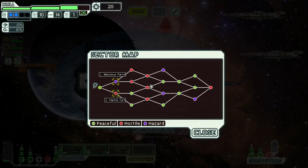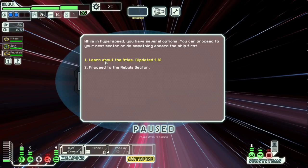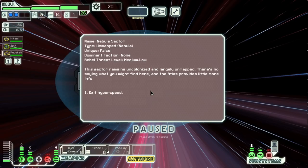What are we looking at here? Nebulous parts or a Mantis Turf. Mantis Turf, huh? Well, we have the scanner, so let's go to the nebulous parts — sounds more interesting. Okay, while in hyperspeed you have several options — proceed to your next sector or do something aboard the ship. We can learn about the Atlas, updated 4.8. I think that's the mod version. I'm not going to do another essay of reading for the sake of the video. So we're in a nebula sector — it's unmapped, nebula, unique false. I think that just means it's a random one you can find.